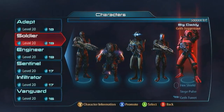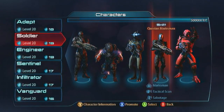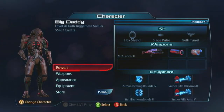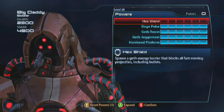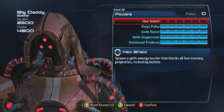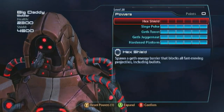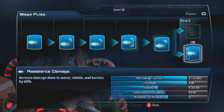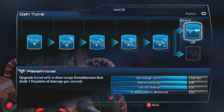And finally, the Geth Juggernaut - the last soldier. The Hex Shield is honestly a pain in the ass; it gets in people's way and isn't good at what it does, so I highly recommend you spec out of it. Go with Siege Pulse instead - spec for damage, recharge speed, and resistance damage. You do not need to spec for damage reduction on this guy because he is a colossal tank. Really hit hard with your powers. Same for the Geth Turret - go with shields and damage, armor damage, and flamethrower.